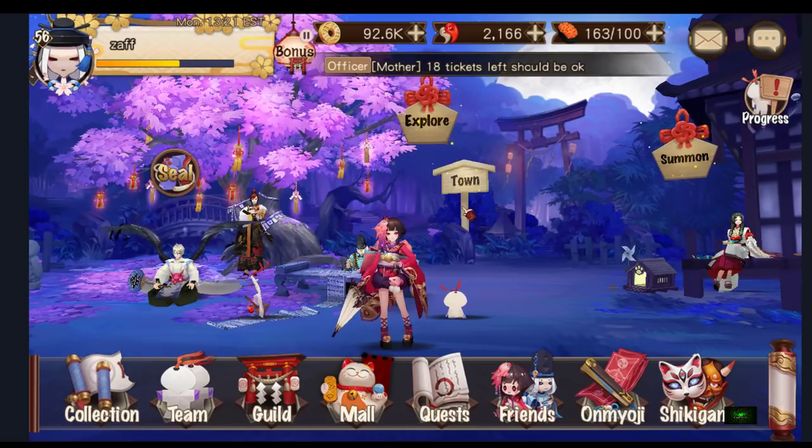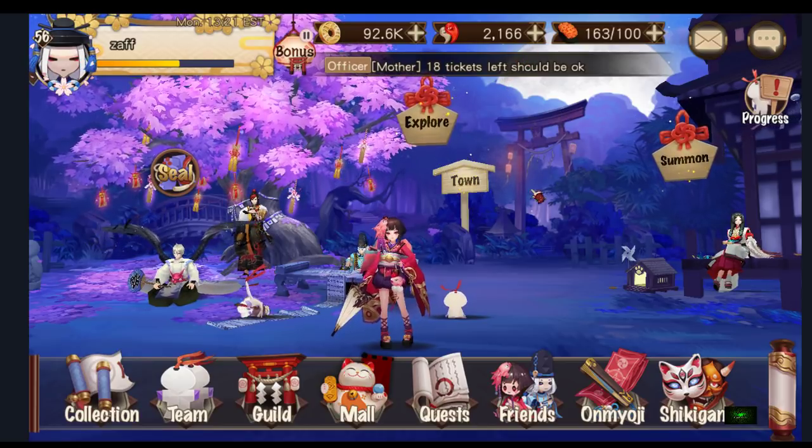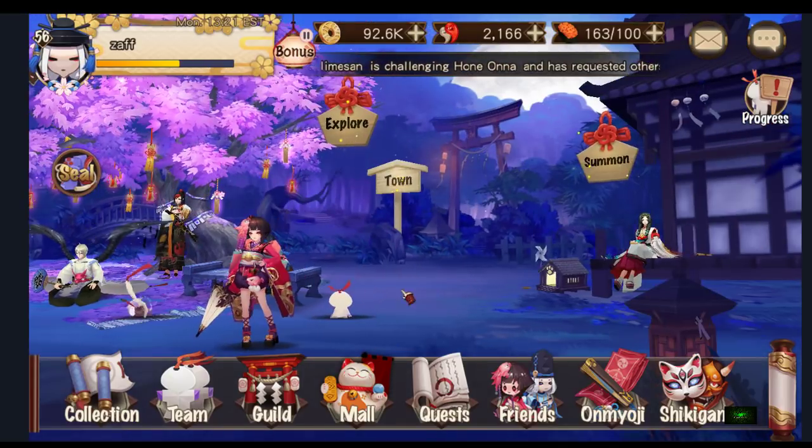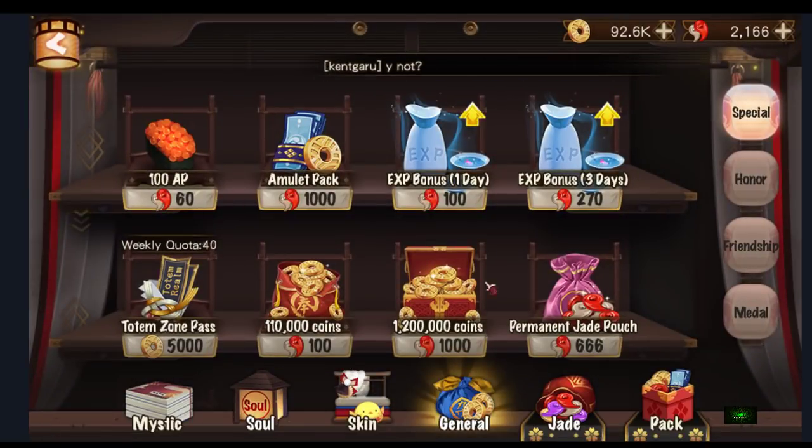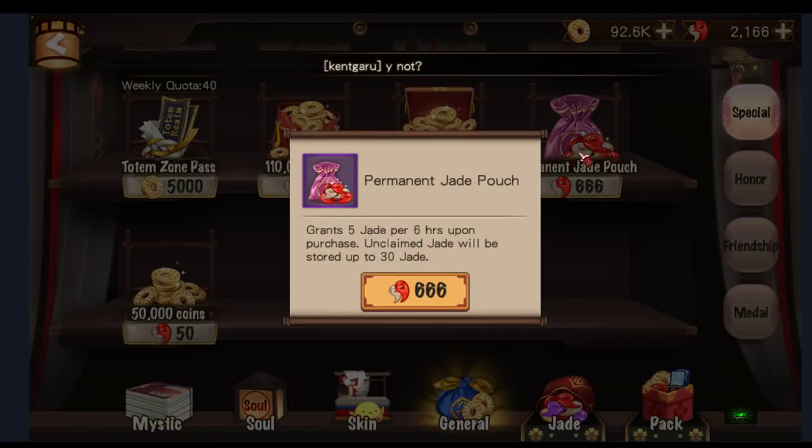I get about 1000 plus jade from Monday rewards per week. I think it's about time I get this permanent jade pouch, which I've been contemplating for a very long time. Now that I have 2166 jade, why not — let's get it. It grants 5 jade per 6 hours upon purchase, so that's 20 jade a day. Unclaimed jade is stored up to 30 jade.